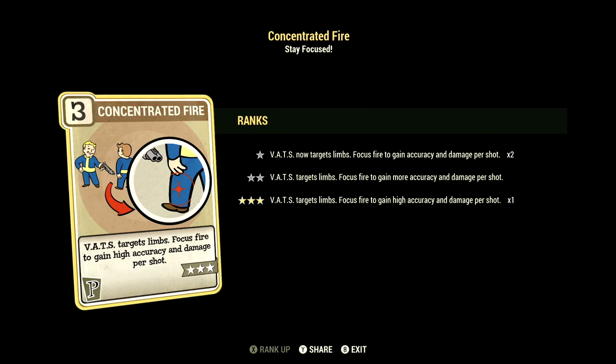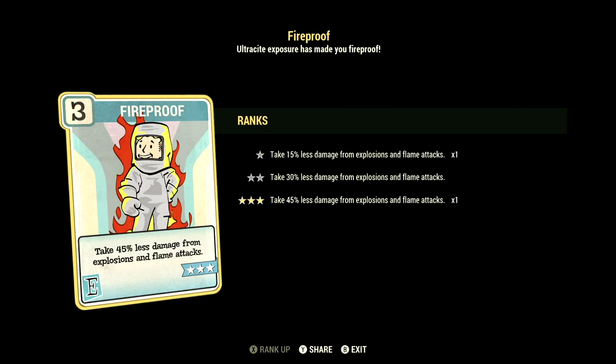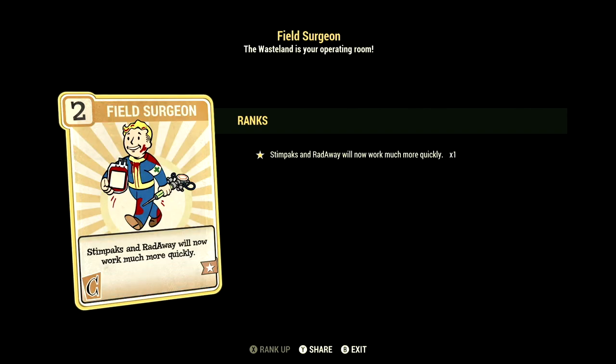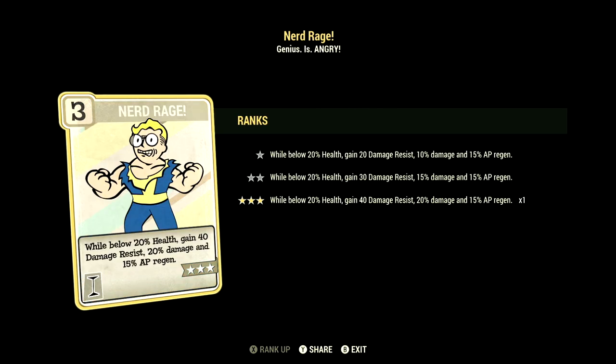Concentrated Fire at 3 stars — VATs targets limbs, focus fire to gain high accuracy and damage per shot. In Endurance we have 9, with Ironclad at 2 stars — gain 20 damage and energy resistance while not wearing power armor. Chem Fiend at 1 star — any chems you take last 30% longer (we used Overdrive and Psycho-Tats in this video). Fireproof at 3 stars — take 45% less damage from explosions and flame attacks. Radicool at 1 star — the greater the rads, the greater the strength, maxed at plus 5 to strength. Rejuvenated at 2 stars — gain even better benefits from being fully fed or fully hydrated.